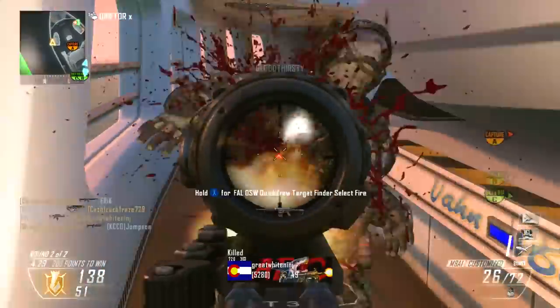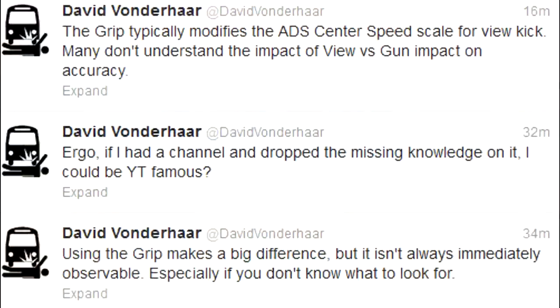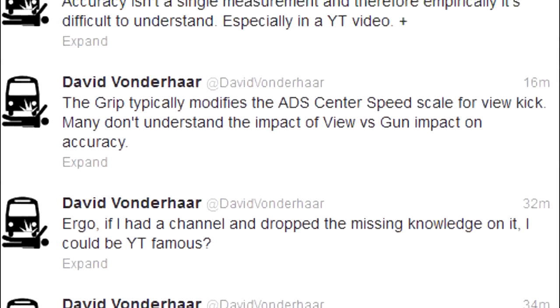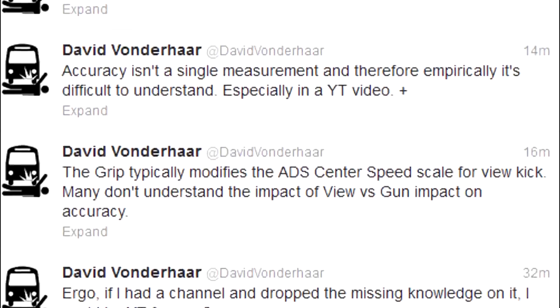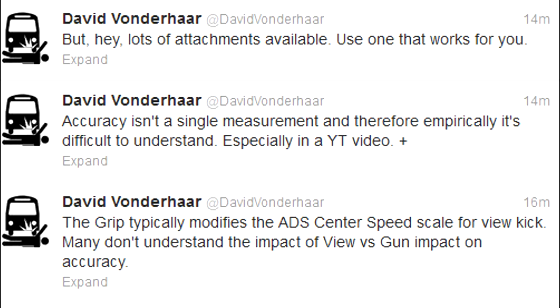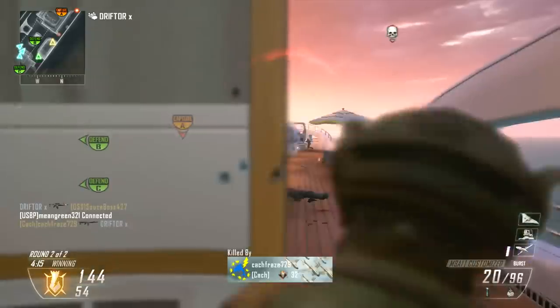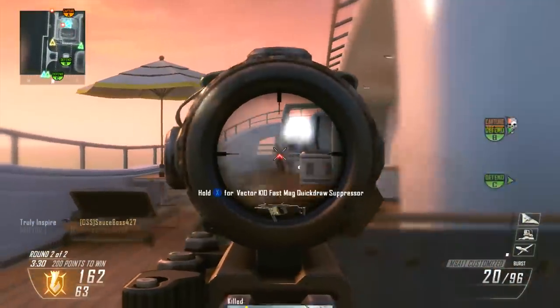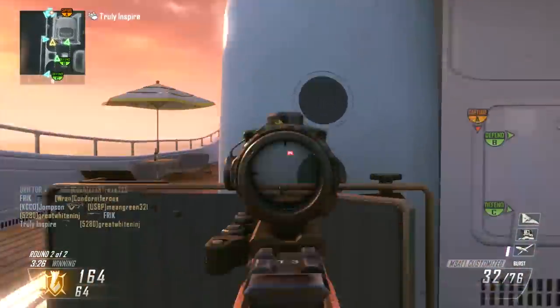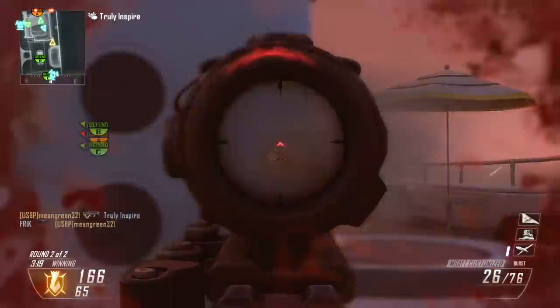One of the most important variables in view kick is what we call return-to-center speed, or center speed. Vonderhaar actually tweeted about this. Reading his tweets: 'Using the grip makes a big difference' — and 'Grip typically modifies the ADS center speed scale for view kick,' which is exactly what we're talking about here. 'Many don't understand the impact of view kick versus gun kick. Accuracy isn't as simple as a single measurement and empirically it's difficult to understand.' A lot of people think I'm against Vonderhaar — that's not really true.